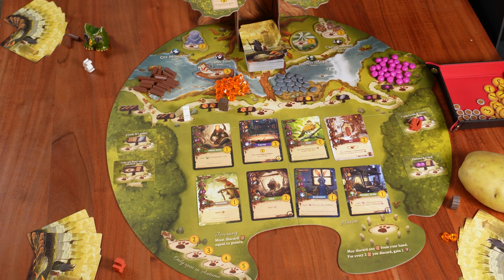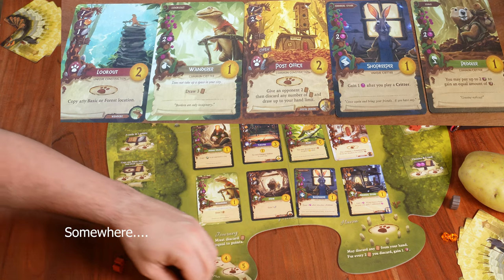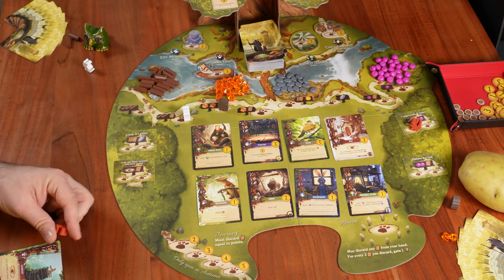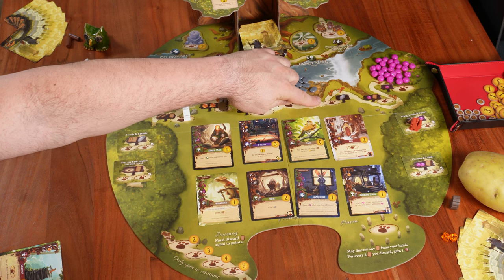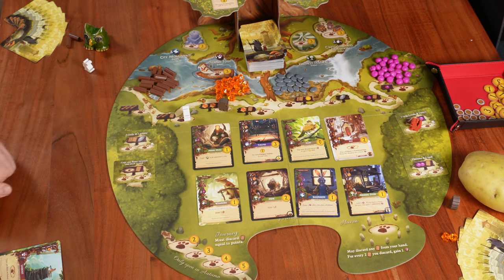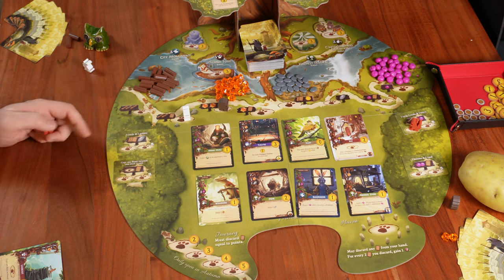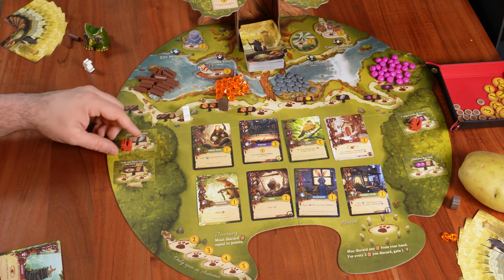That was the first round. Back to my turn, we can see we already have one twig, one resin, and still need one pebble to build the Lookout. We have two options: an exclusive location along the river for one pebble, or a forest location giving one pebble and drawing three cards. Of course, the forest location gives more, so we place our worker there, take one pebble from supply, and draw three cards: the Storehouse, the Resin Refinery, and the Peddler. We now have eight cards — our full hand limit.